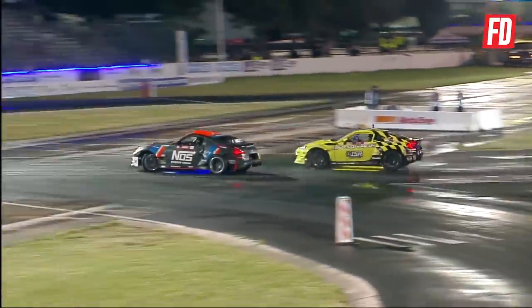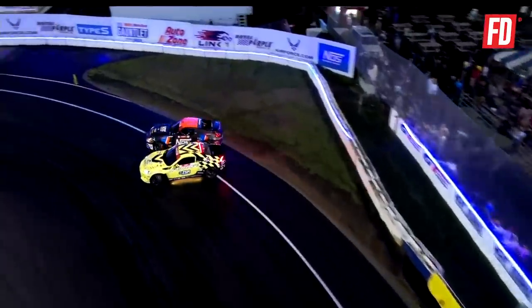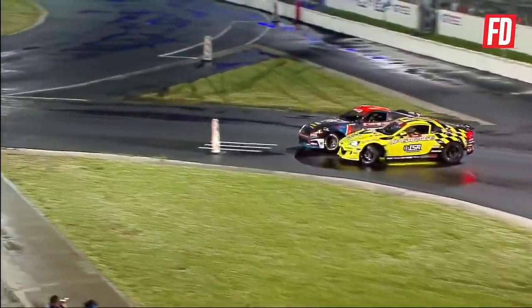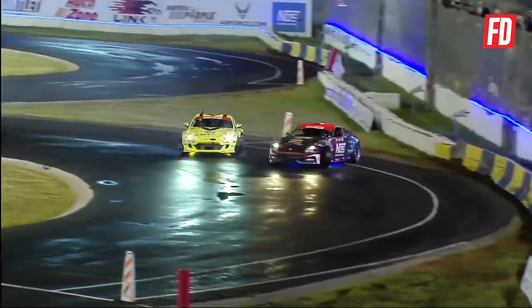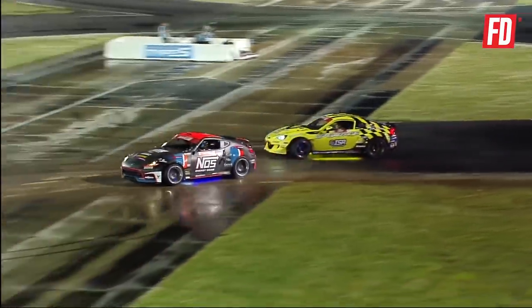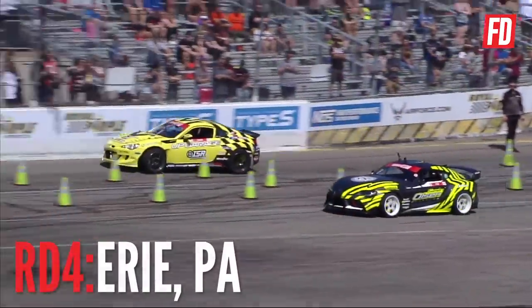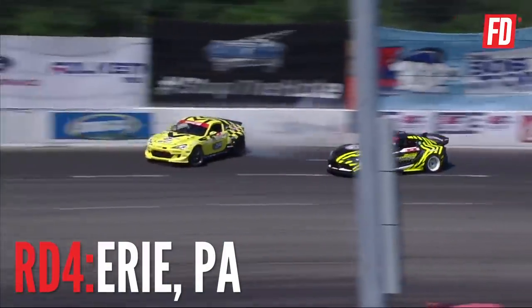Chris Forsberg comes into that first outside zone, Toguchi right there in that Up Garage ISR 86. The NOS Energy Drink Nissan 370Z — look at that proximity. Is he banging doors? Tapping that brake light. Chris Forsberg stays in it — you might have something broken. A shallower line here from Toguchi; they bring it around that inside clip and now transferring into that final outside zone. See Forsberg filling all of it, Toguchi firing on it trying to avoid some contact. It's going to be a good competitive battle. Because it's the first time we're seeing dry since Friday, it's hard to say exactly what will happen.